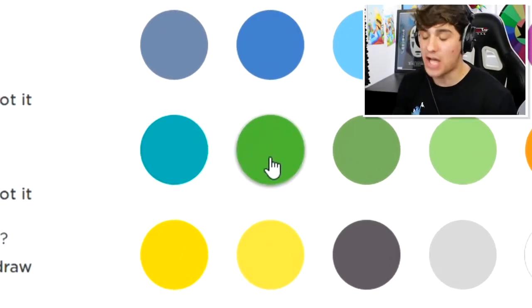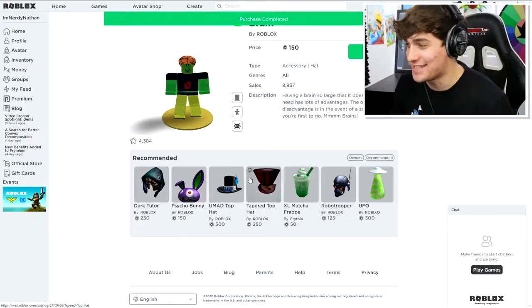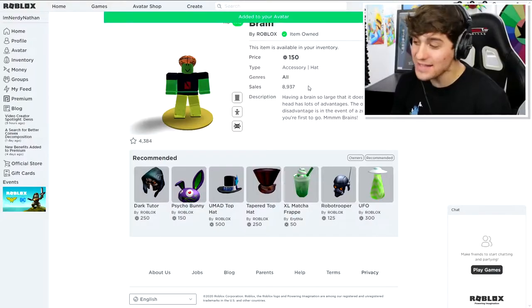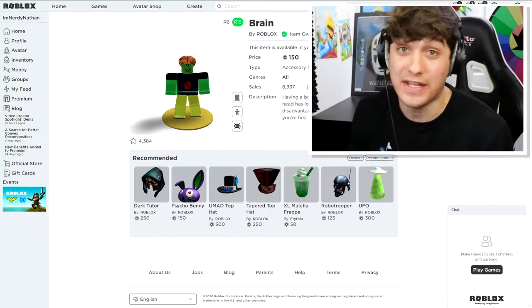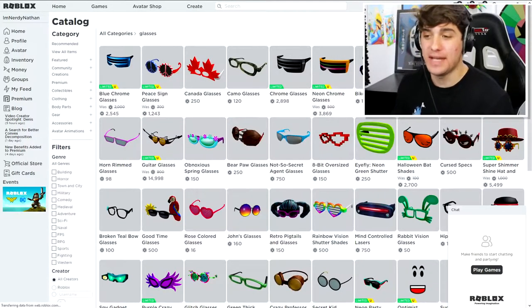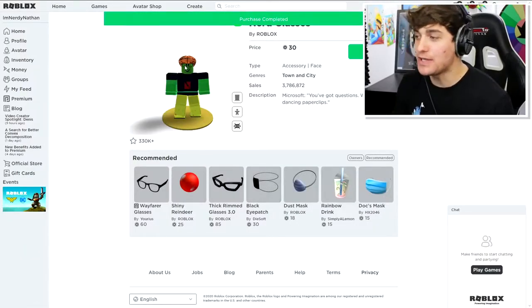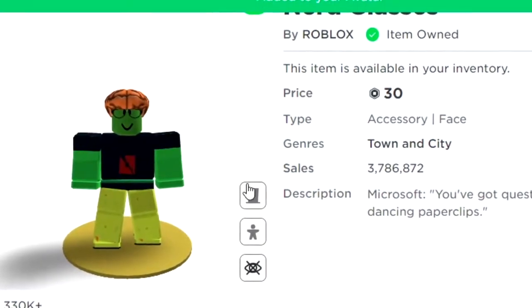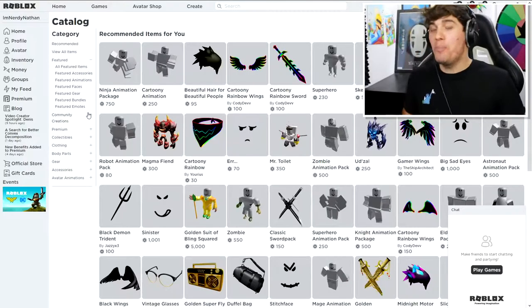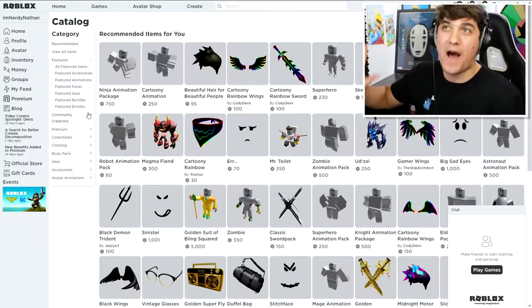Next, we need to change the color of our skin to green, and then we need to buy the brain just like this. Perfect. Next up to complete this look, we just need the glasses and the face. These are the glasses you need - they're called the nerd glasses - and we're going to buy those. As you can see, we're starting to look like the zombie version of Nathan. But the difficult part of this troll is going to be that I can only use it in a certain part of the game.